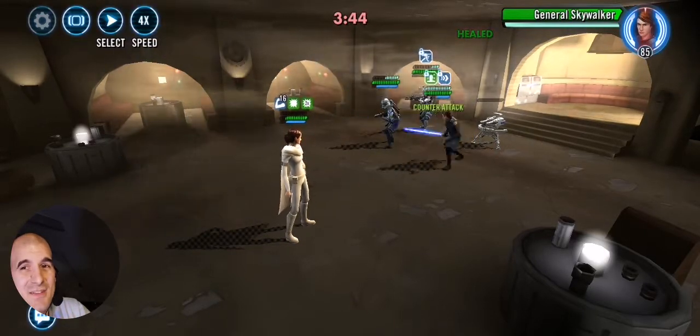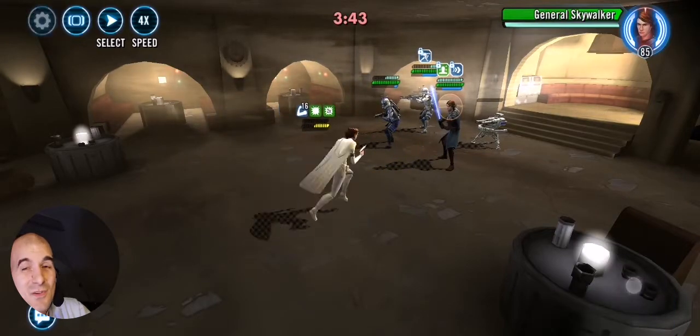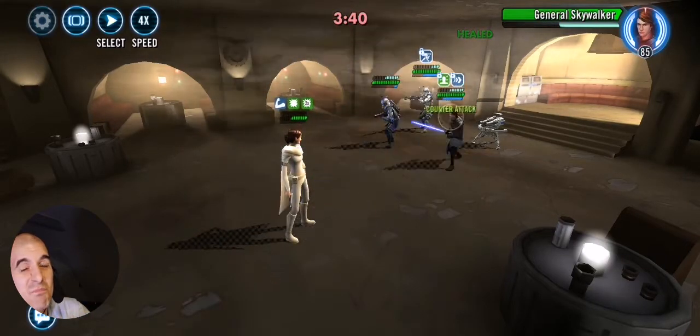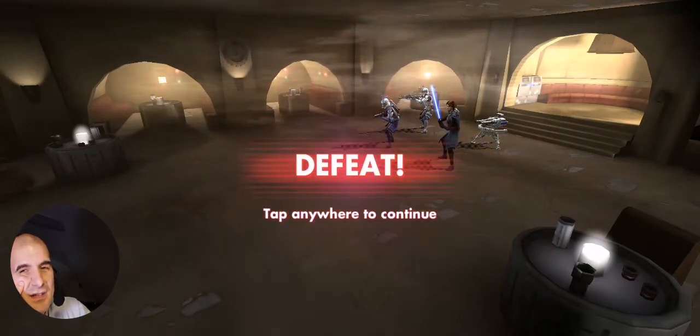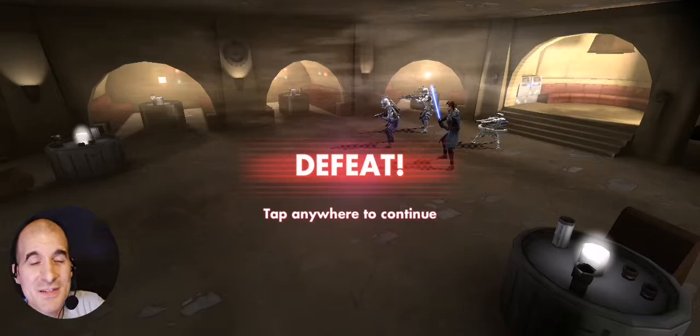That's the difference between Relic 7 and 6-star Skywalker. When he comes out — boom — if you don't have some protection up... Ouch. Sorry guys, I failed you this time.